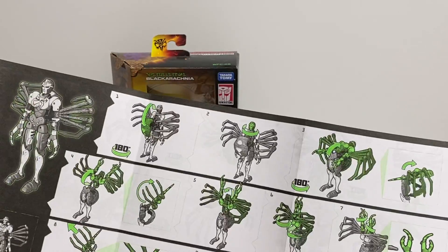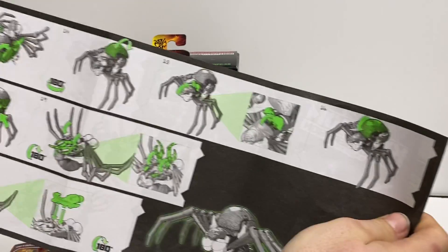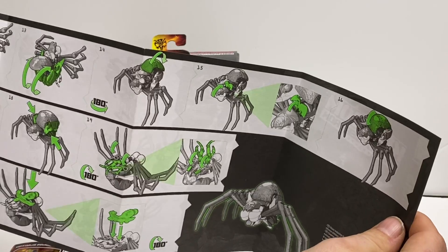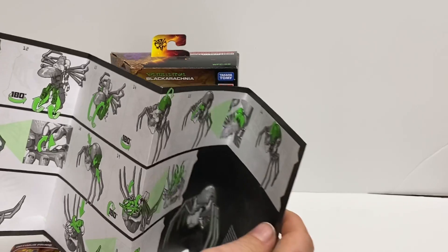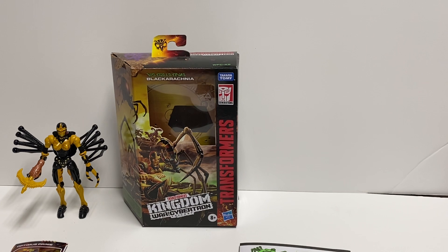They give you some pretty nice instructions with her. First time transforming her, I felt like I was going to break the gold part on her chest. I couldn't figure out if it was supposed to come free or not, but it was supposed to — I just didn't know it. I had to fiddle with it and pry pretty hard, and she finally popped.